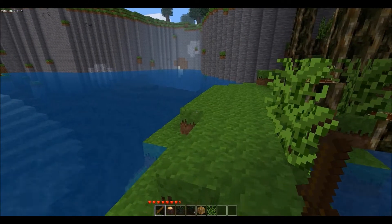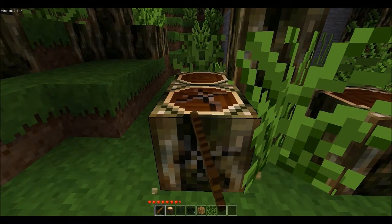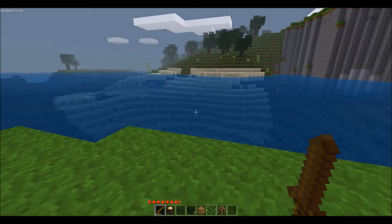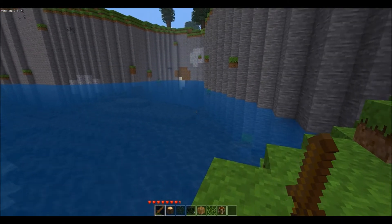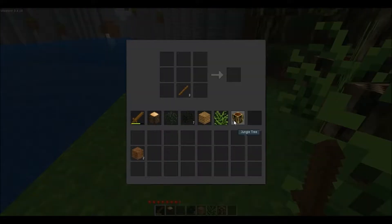I believe that at the current stage, there aren't really any mobs and there isn't food, but you can take damage. I have discovered that you can take both falling damage — I jumped off there — as well as drowning damage. I'm not sure if there's lava, but I might be able to check that if I make a pickaxe.